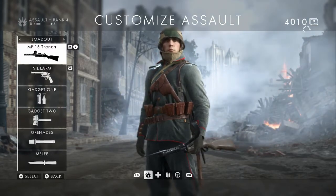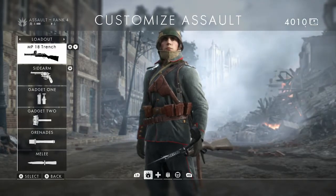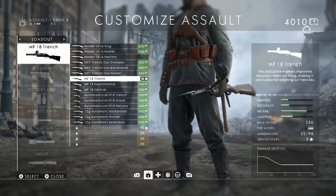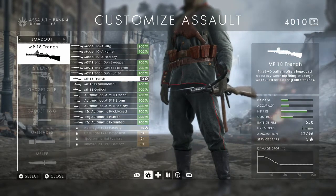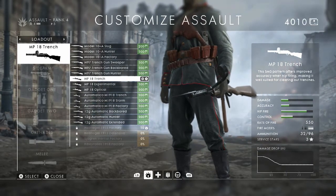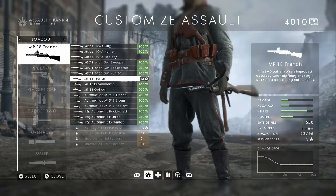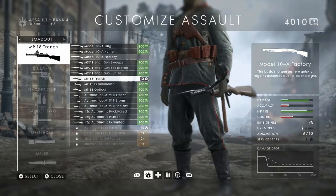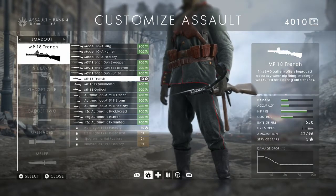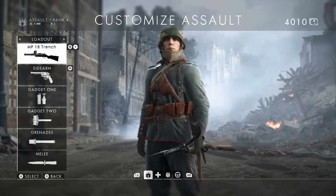Assault is probably my favorite class. For the loadout I use, it's the MP18 Trench — I just love that gun, it's just so much better than any of the others in my opinion. But obviously if there's a gun that you guys prefer, just use that one, because the more kills you can get, the more points you're going to get. The only other gun I use is the Model 10A Factory on tight maps in tight buildings. If I need to clear out a building, I'll quickly switch over to a shotgun and just go in and blast everyone.